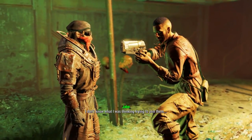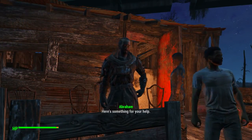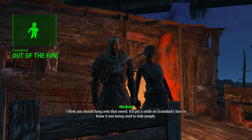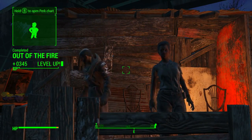Once killing Slag, you can talk to Jake Finch or get the holotape off his body to begin the quest 'Out of the Fire.' All this requires you to do is take back the Shishkebab to Abraham Finch. But don't worry — you'll get a big dose of XP, a bunch of bottle caps, and he will also tell you to keep the Shishkebab. So this second method is much more beneficial.